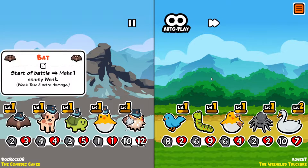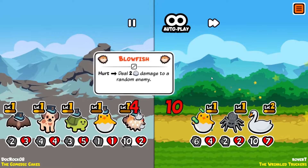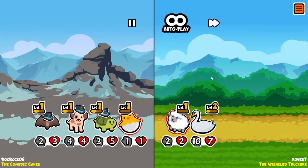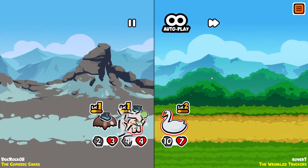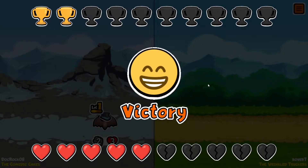Our puffer fish is doing its work, sniping. Spider early is good — love to see it. The ram difference isn't going to play out as much as I thought — this is a win! Getting a little lucky here.